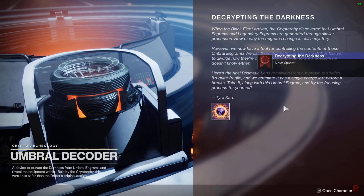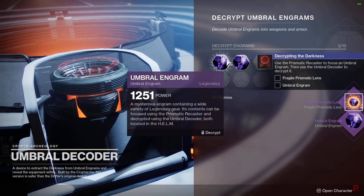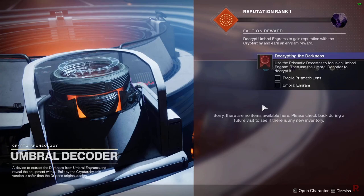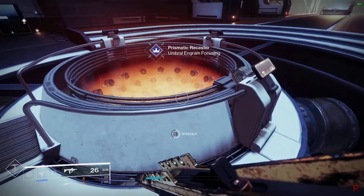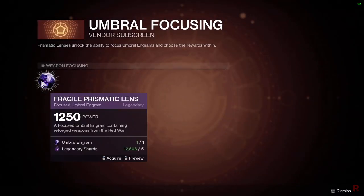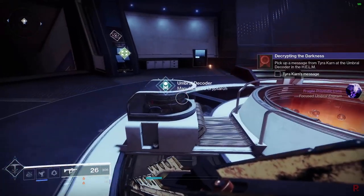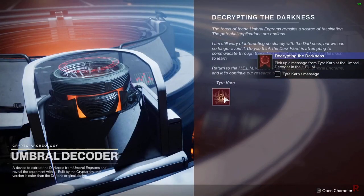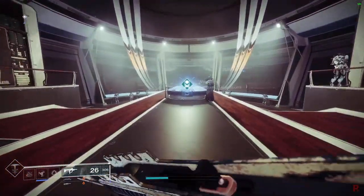Head over to the decoder and you'll get a message from Tyra Karn. You'll receive a fragile prismatic lens — this is a one-time use item that breaks on use. Do not decrypt the engram here directly. Instead, exit the screen and head over to the Prismatic Recaster in the middle of the Helm. Open it up, use a fragile prismatic lens, preview what it gives you, acquire it, then go back to the umbral decoder to decrypt and get a free emblem.